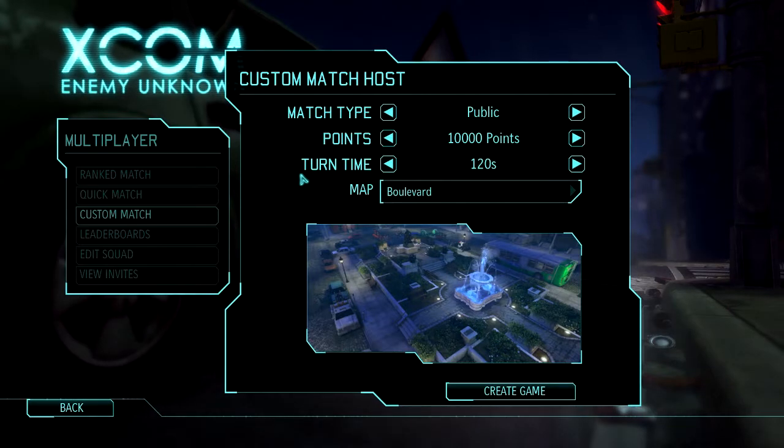I'm going to go with Boulevard because it's a small map. It's kind of difficult to play on this one with the sectoid commander because there's a lot of open space and he can be seen and shot at. I'm going with this because I think the test will be harder this way. I'm going to go with 120 seconds, even though I'll try to do it in 90 seconds, because a lot of people just don't want to play with you if you do 90 seconds in a custom match. Let's see if we can find someone.